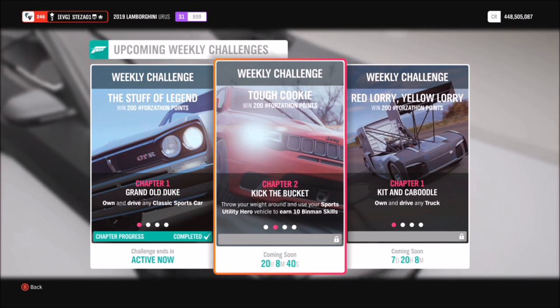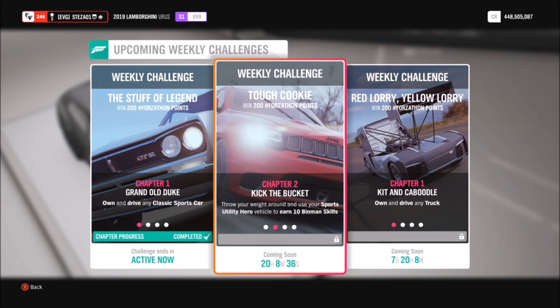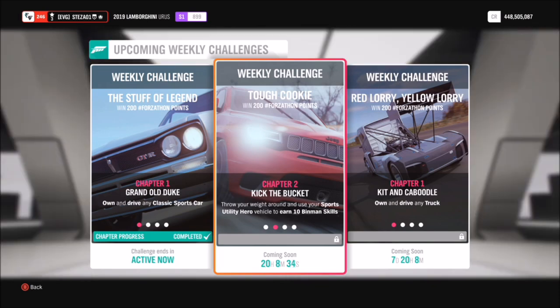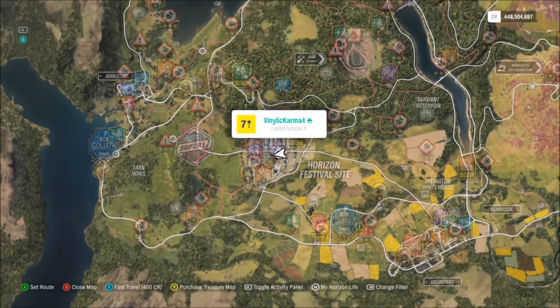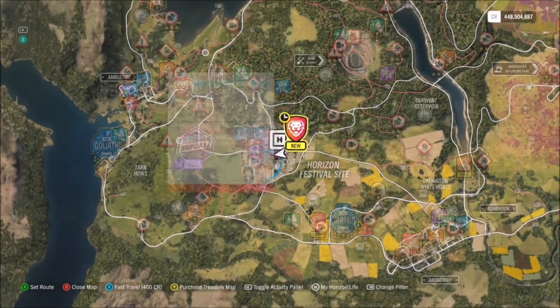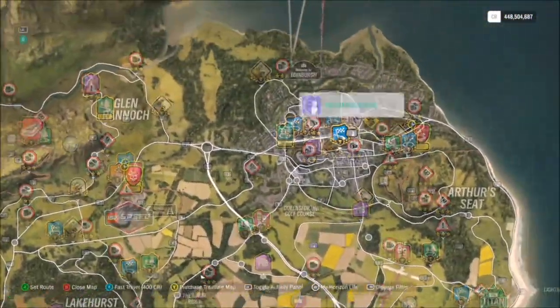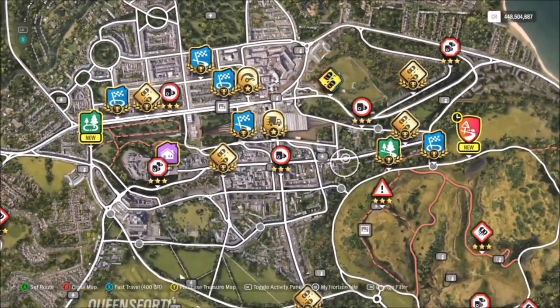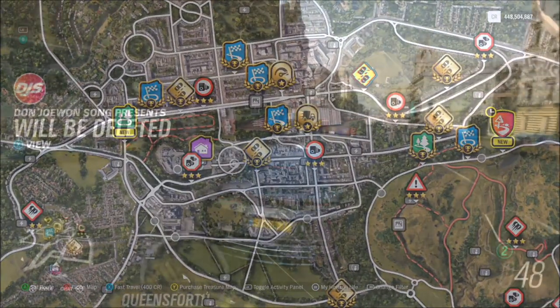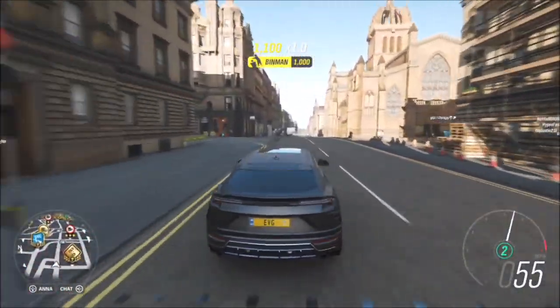The first challenge just wants you to earn 10 bin man skills, which is really easy. For those of you who don't know what it is, a bin man skill is literally when you smash into a bin — a destructible object. In order to complete this, you need to find somewhere where there are plenty of bins. I recommend heading up to Edinburgh; on the high street that Edinburgh Castle is on, there are tons and tons of bins. In fact, all across Edinburgh there are loads of them, and all you have to do is smash into 10 of them.